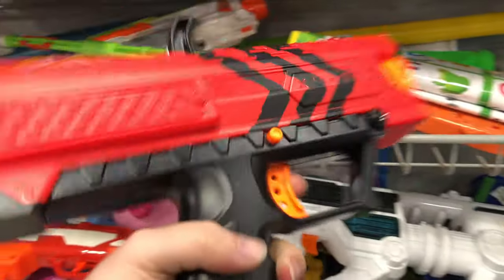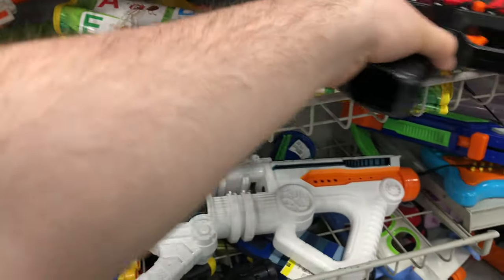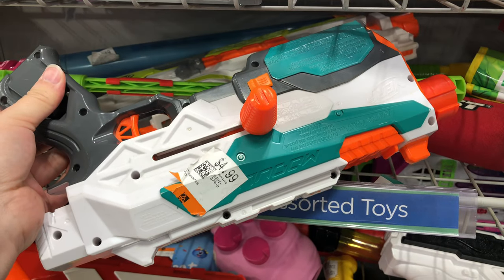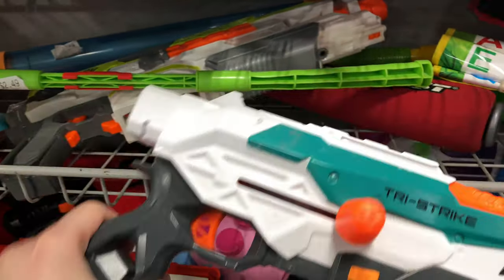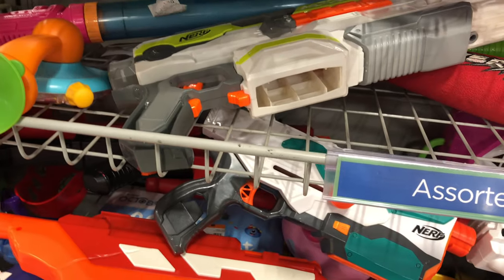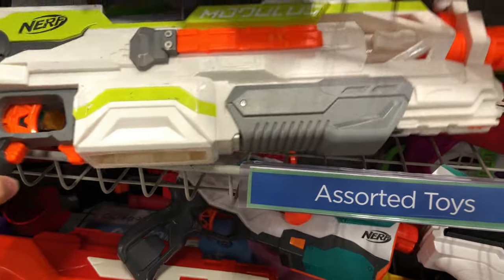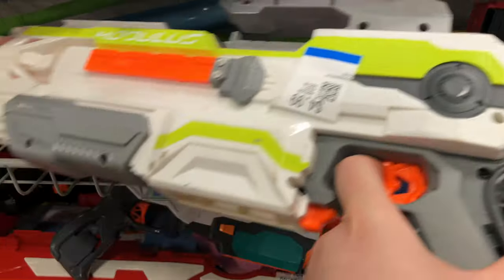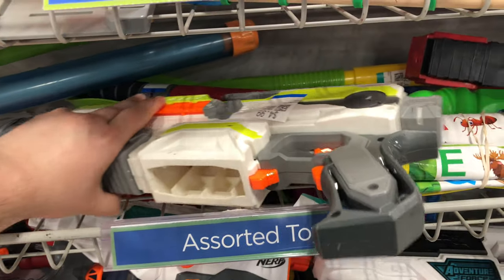Moving on, we have an Apollo up here for $2.49. Good amount of Rival stuff that we've been seeing today, so that's kind of cool. And then up here for $4.99, it looks like we have a Tri-Strike that actually has its priming handles on it. No other accessories with it though. And then another Modulus blaster — we got the ECS-10, the original Modulus. For $4.99, pretty good deal on that.